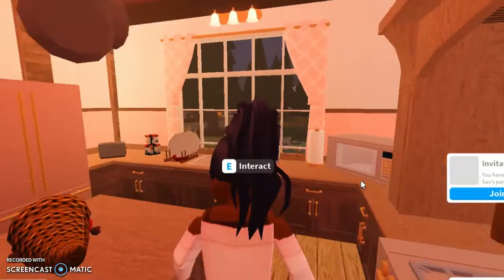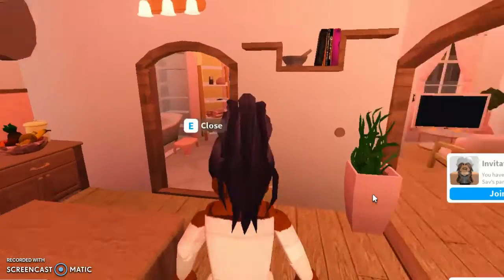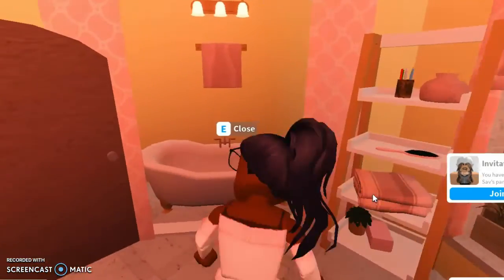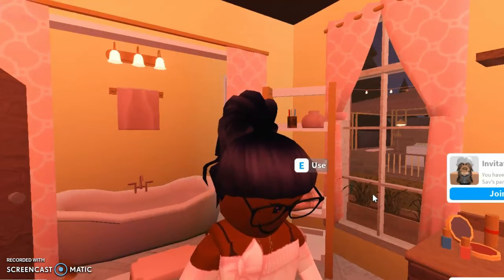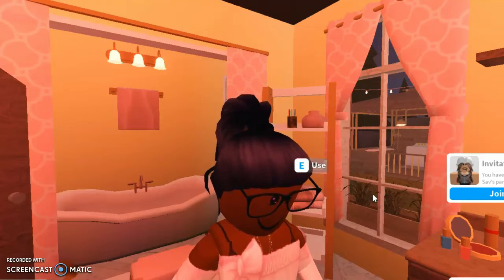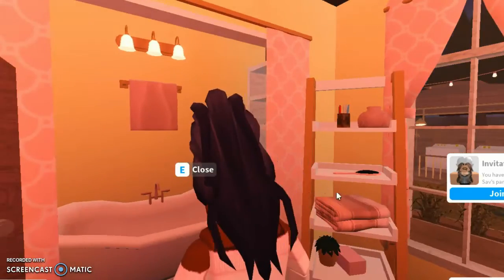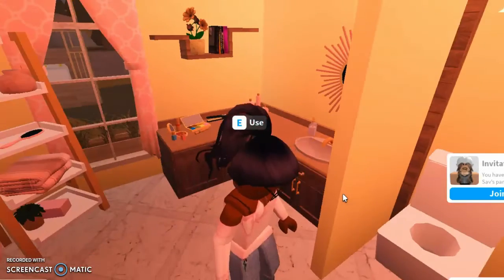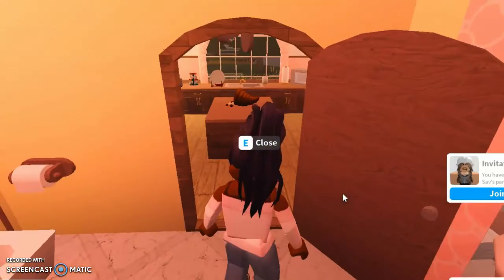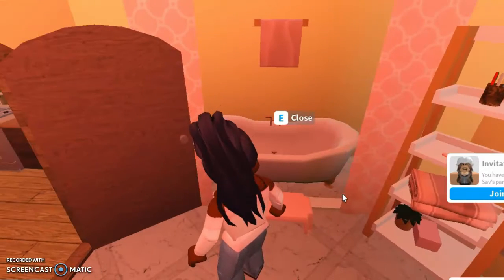Everything is kind of blush themed, so there's a lot of pink and warm colors. My favorite colors are light pink and light yellow, and you can see that in a lot of my builds. For something small like this, those colors are everywhere — like in the bathroom.